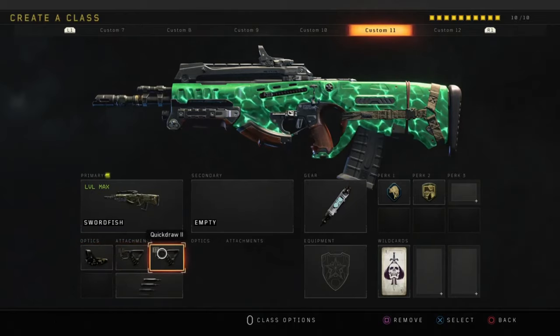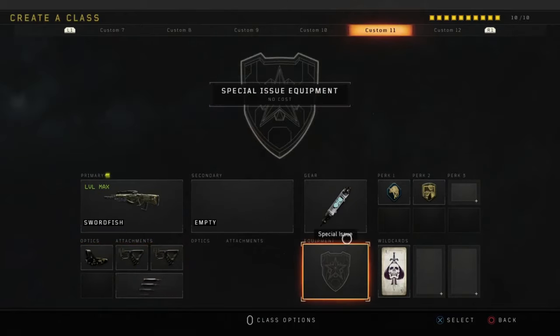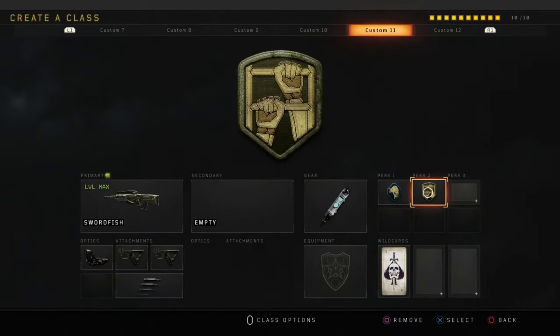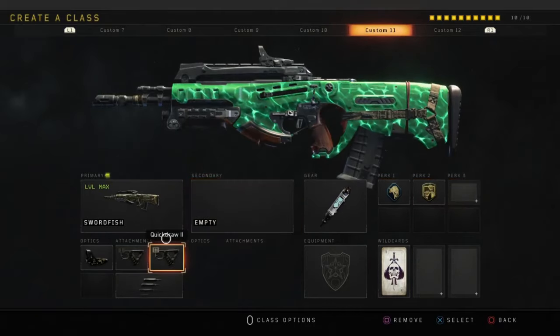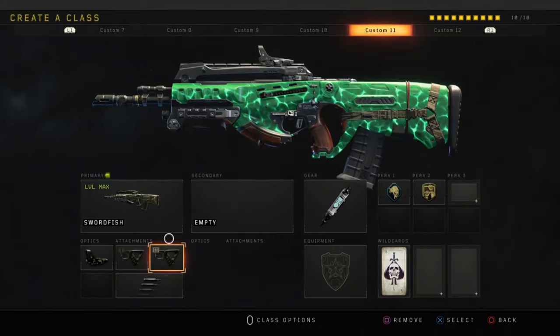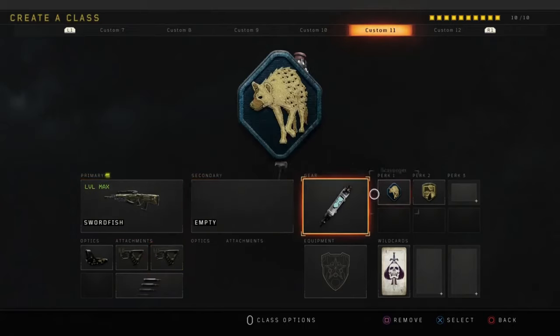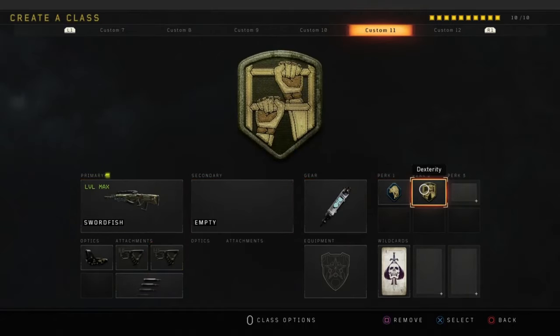What I'm using is Reflex, Quick Draw One. I'm using Stem Shot for perk one, Scavenger for perk two, and Dexterity. You guys know why I use those two attachments and those two perks. The reason I use these two attachments is because it reminds me of the Maddox — you keep clicking the L1 button, it just helps and it's so much better. For these perks, I don't use Crash — I love the way the movement feels this way.